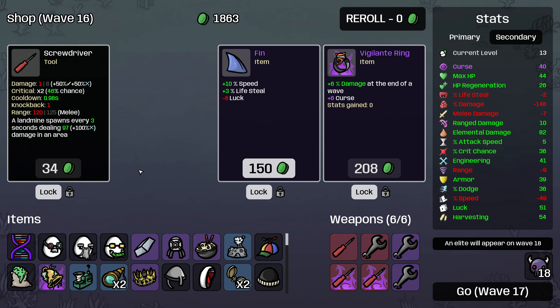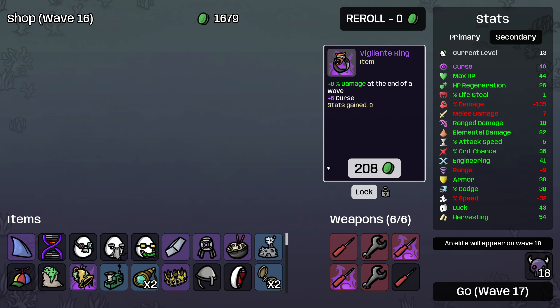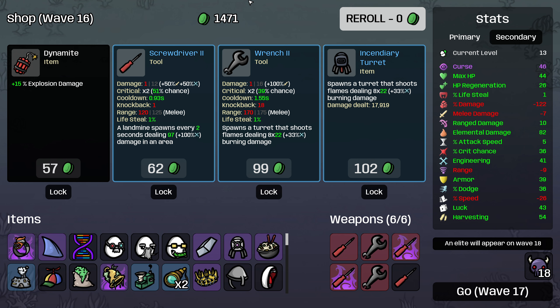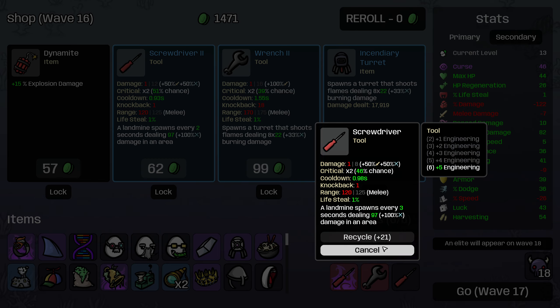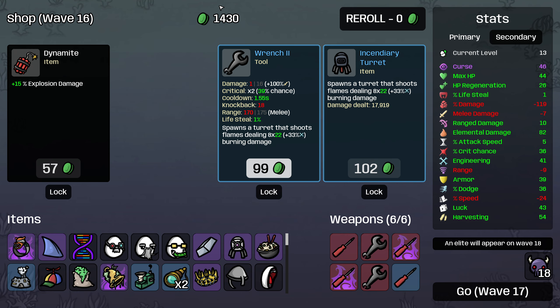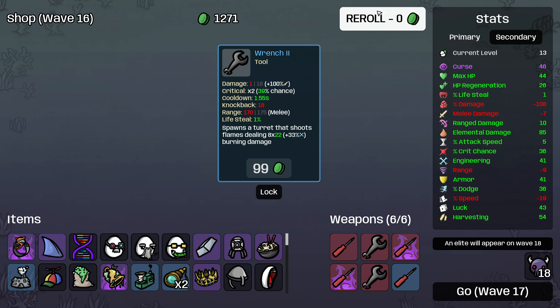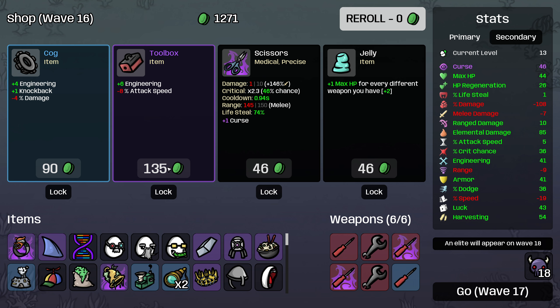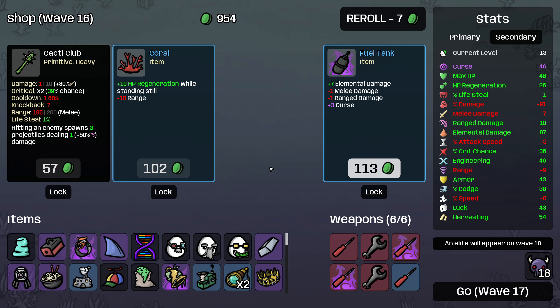We'll go with even more landmines and we'll buy the vigilante ring. Do I want the level two wrench or level two screwdriver? I think just even more landmines is really good, so we're actually going to lean more screwdrivers, especially because we're about to buy another dynamite. Then we'll roll here. A toolbox is great, a cog is great. Jelly because our max HP is actually quite low. More landmines — sure. Fuel tank — yes. 10 regen when standing still — well, guess what we do? And then I'm going to roll here.